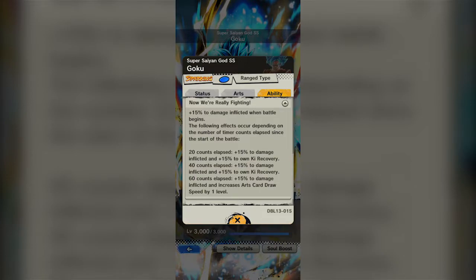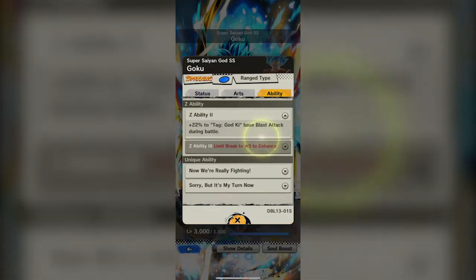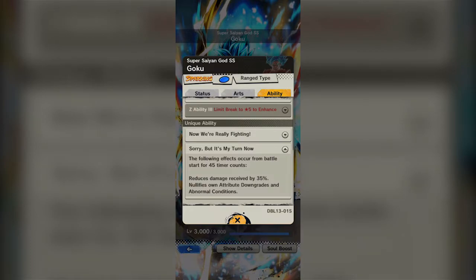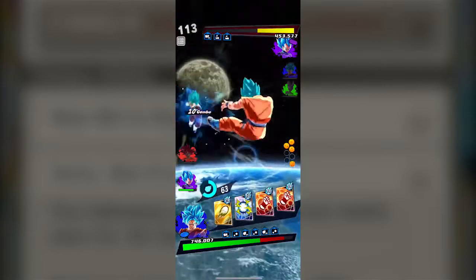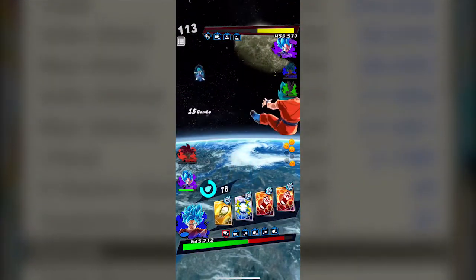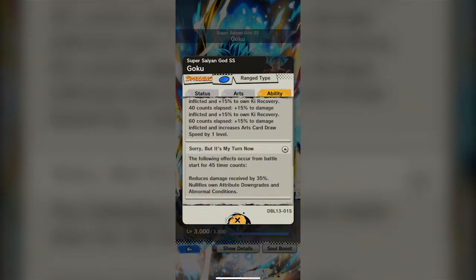His other unique ability says: 'Sorry, but it's my turn now' — the following effects occur from battle start for 45 timer counts: reduces damage received by 35% and nullifies attribute downgrades and abnormal conditions. Right when battle starts, you're taking 35% less damage for 45 counts — that's a long time. He doesn't have to do anything special to activate this, it just makes him tanky as hell. He's already got solid defenses, especially his strike defense, but this just makes him really, really hard to hurt even in the early game.